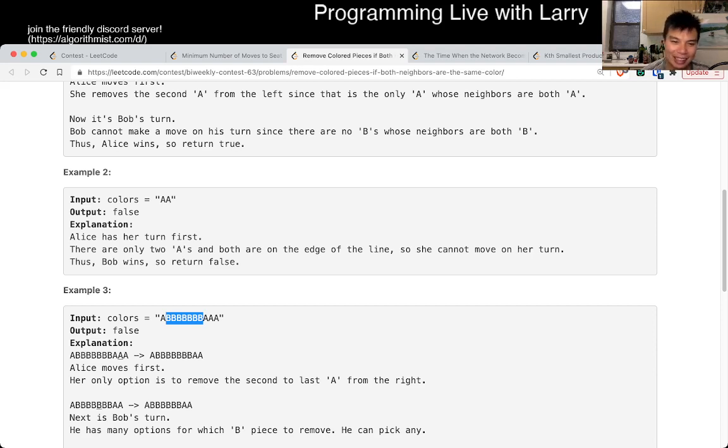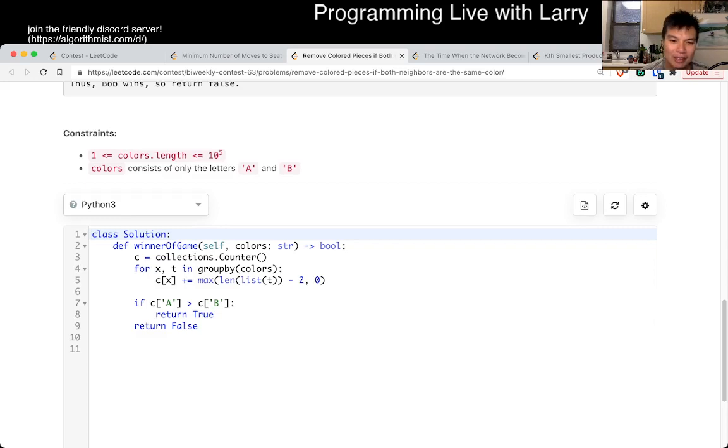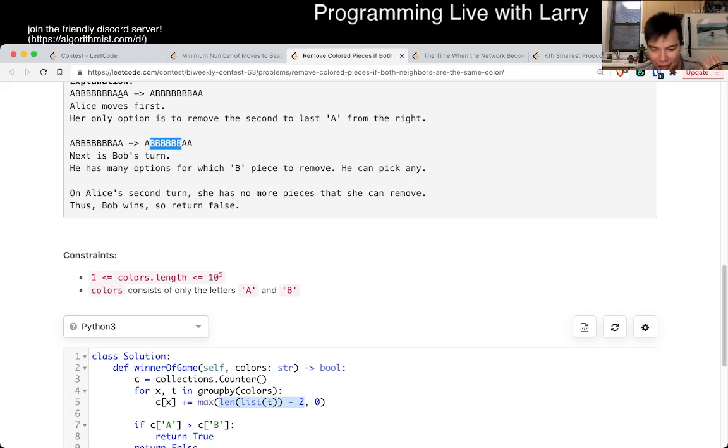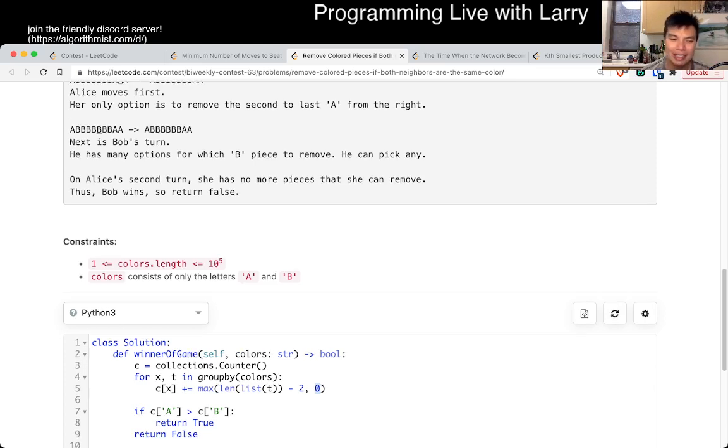I didn't make that mistake, but what I did do is use a shortcut to do a group-by, and what I messed up is that I forgot to floor to zero, so this was returning a negative number — and that's where I messed up. I thought I had an if statement, but I think I just forgot. But that's basically the idea: for every chunk of the same character, take that chunk size minus two — assuming at least zero — that's the number of moves you can make in that chunk. Then you sum up all the moves each player can make, and if they're equal, then Bob wins because Alice has to go first.